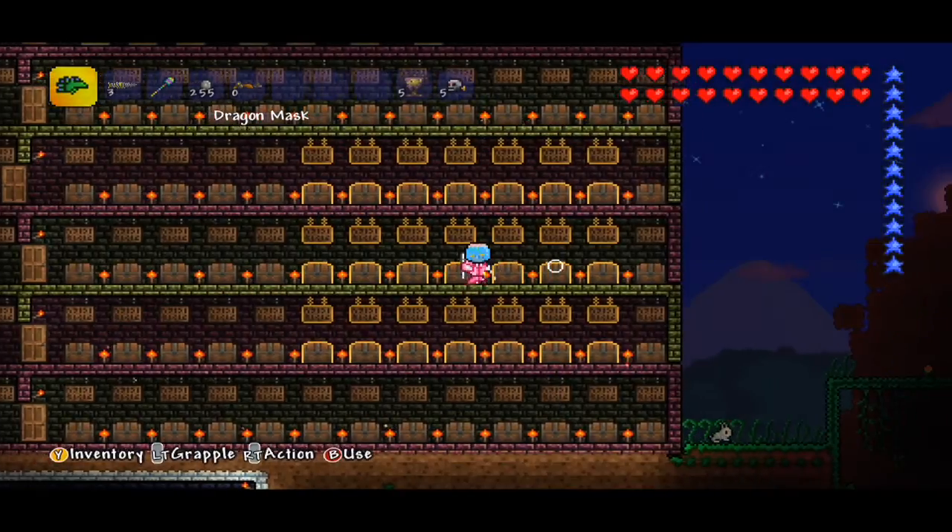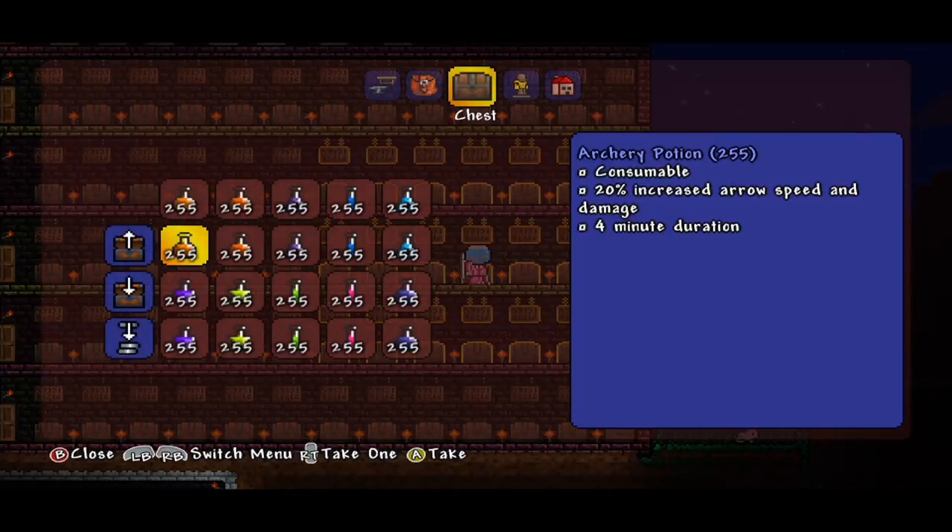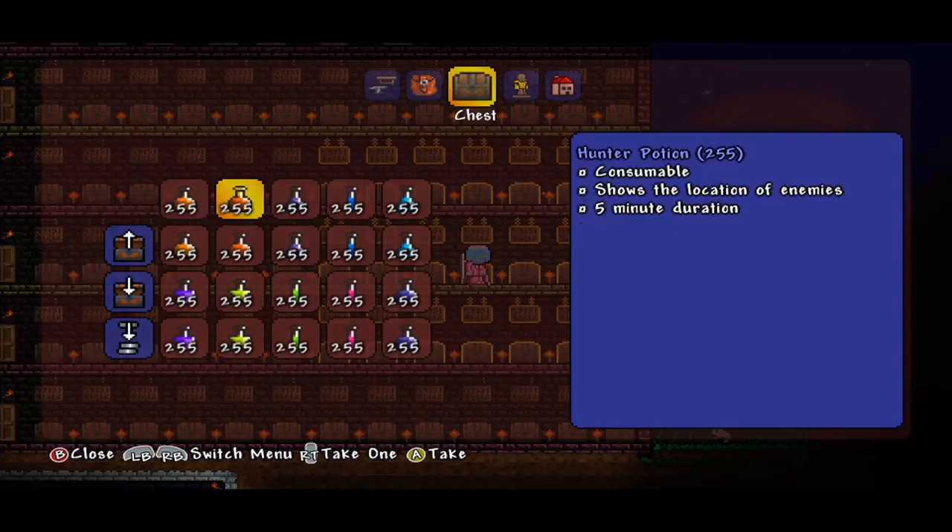I've never actually used a blowpipe, but I did find one the other day when we were playing survival Terraria — check out that video if you haven't already. Now we have the Archery Potion, which increases your arrow speed and damage by 20% — pretty cool.